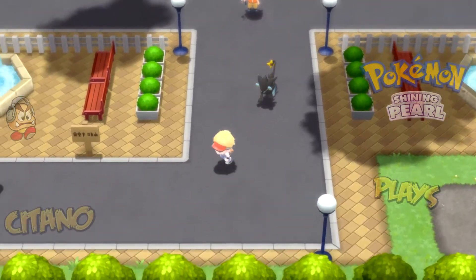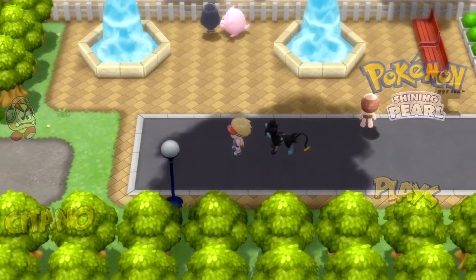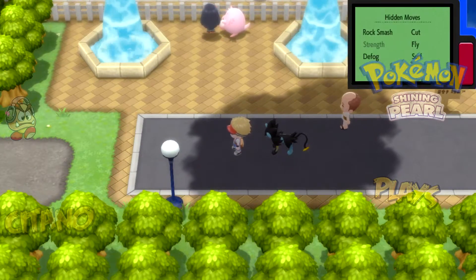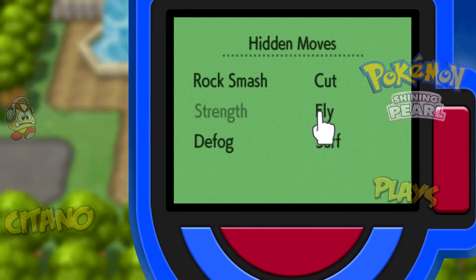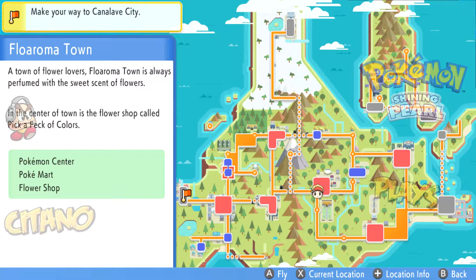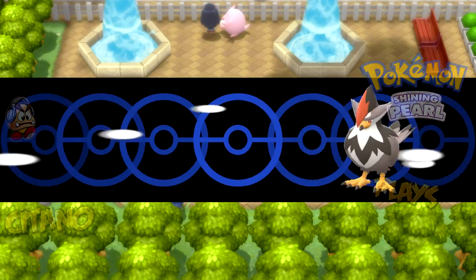Before we go directly to badge number six, let's take a little detour into a special place that has a special item for us to get. I'm going to fly to Floaroma Town — let's go there right away.